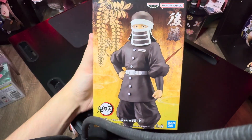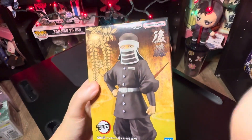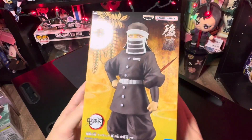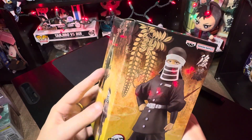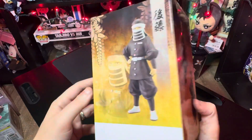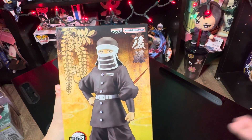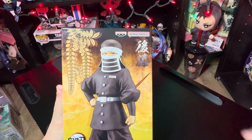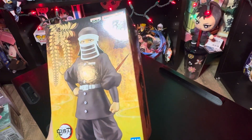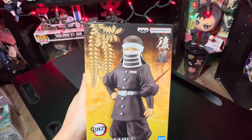Today we're doing Goto, kind of a random character really. I don't want to say background character, because he is prominent in one scene at least, but definitely not obviously one of the mains. And I'm surprised that they made a prize figure of this character. I figured they would maybe do one of the little mini world collectible figures, whatever they call them, because they've done some of the minor demons in that line, but not actual prize figures.